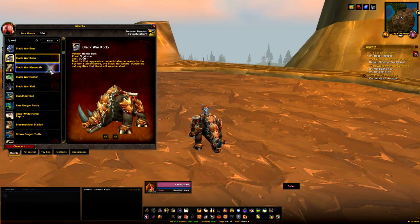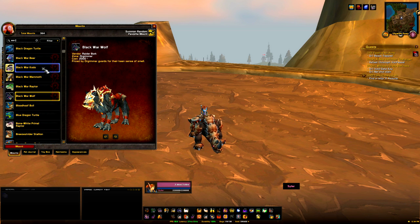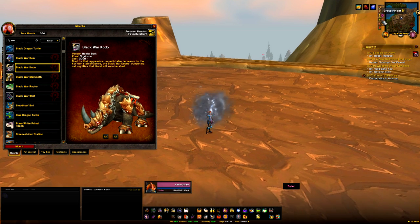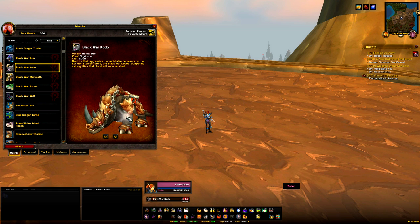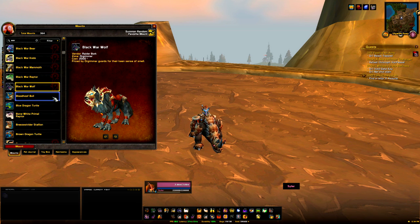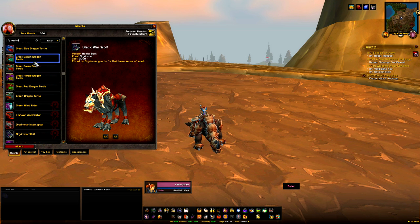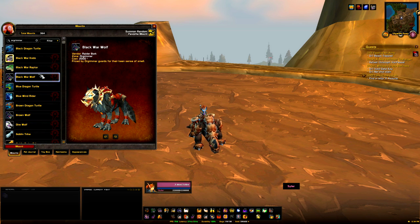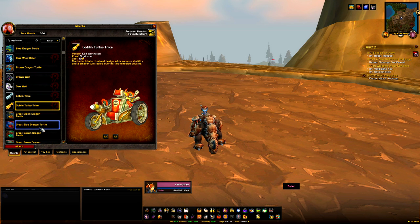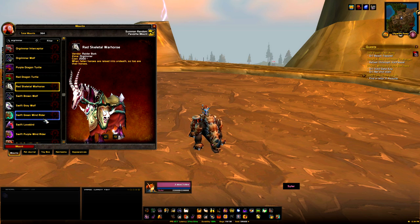For players who enjoy PVP, there are mounts for you too — the Black War Wolf, Black War Raptor, Black War Kodo, Black War Hawkstrider, and several other Black War mounts. These are Horde-specific but there are Alliance alternatives as well. All you need is 15 Marks of Honor per mount, so just do PVP content and head to the vendor in Orgrimmar or Stormwind. There's also an extra mount — the Black War Mammoth — available from Wintergrasp in Wrath of the Lich King for 15 Marks of Honor, if your faction controls it.